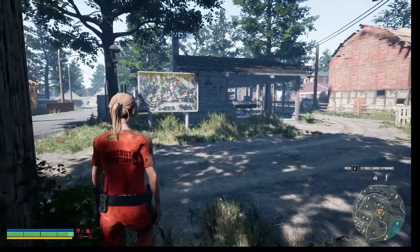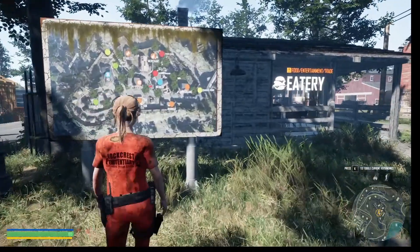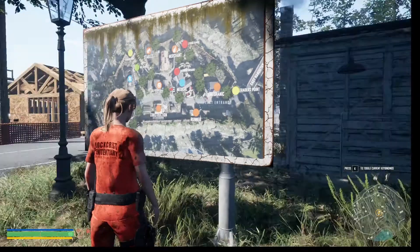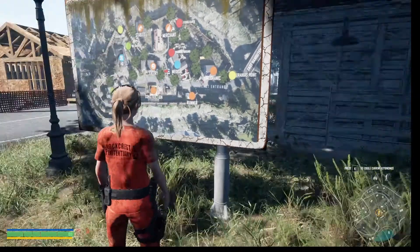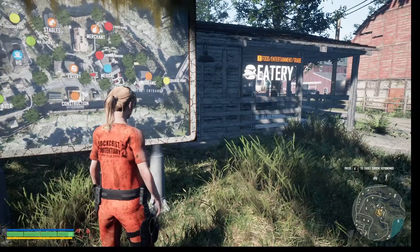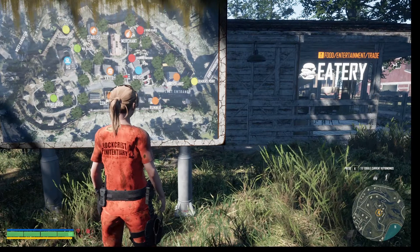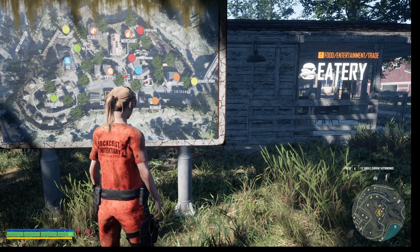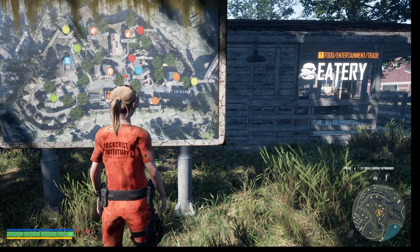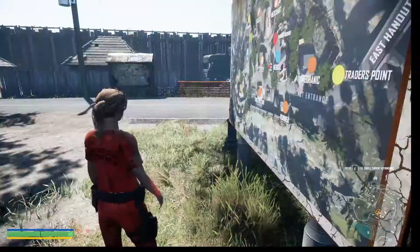I think that once we talk to Kenneth, let's look at this map. Traders point. Mechanic. Runner. I'm in front of the eatery sign. The runner is over to my right. There's a living area down back. East Hanaton. HQ. So let's go to HQ.